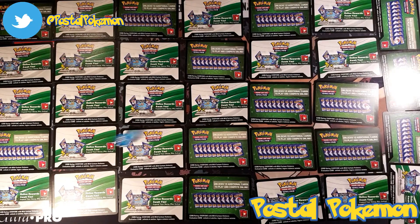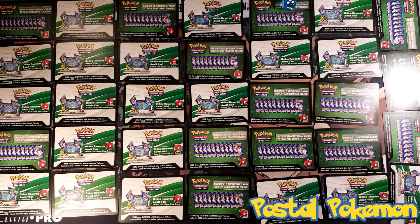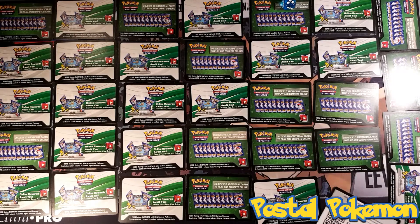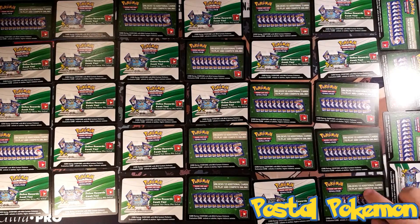Rolling the first die — it went off the screen, but it is a 6, so we are going to roll again. And that's a 5, so this card here is our first giveaway for today. That is an XY Primal Clash Brewster, just for you. And if you like this idea and you think this is cooler than last week's, absolutely let us know.